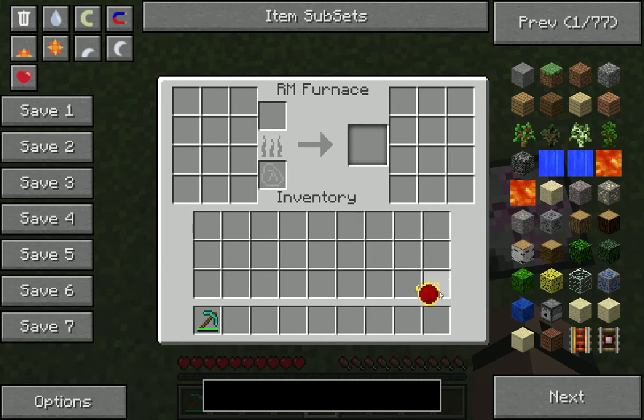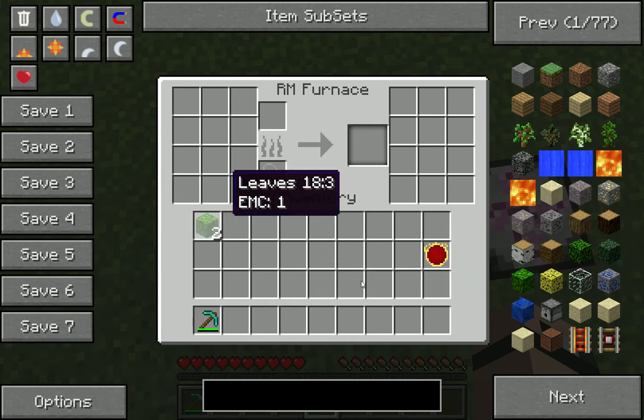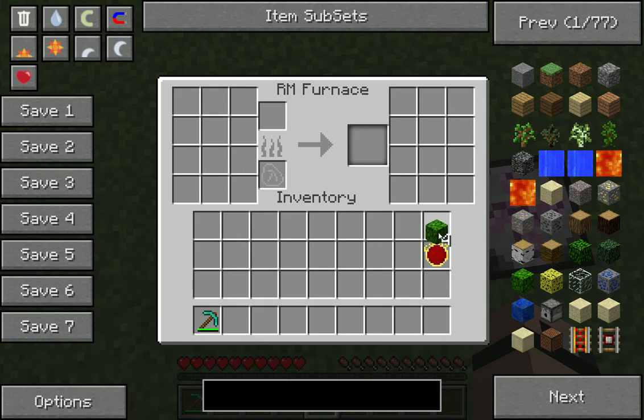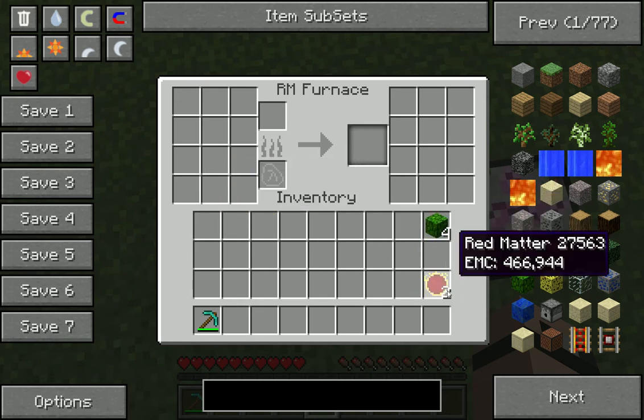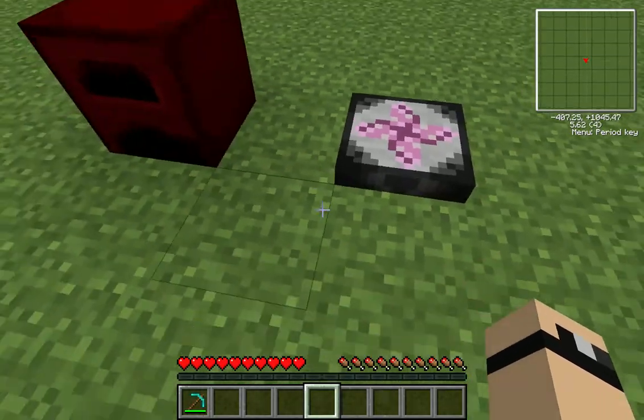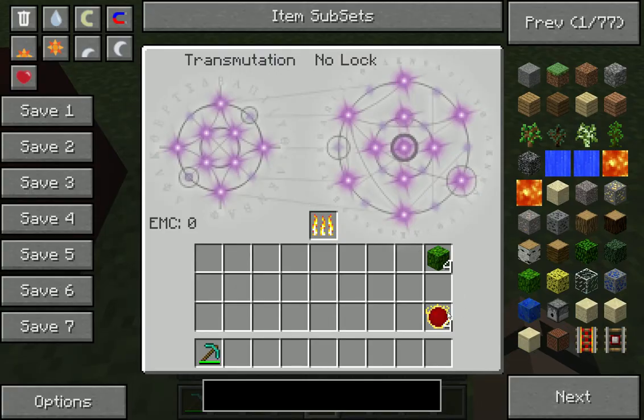So what you want to do with the red matter furnace: take a piece of anything, leaves red matter, put it in right here, hold shift, left click. Wow, looky there. Wow, that is so amazing. Shut up, Dark.